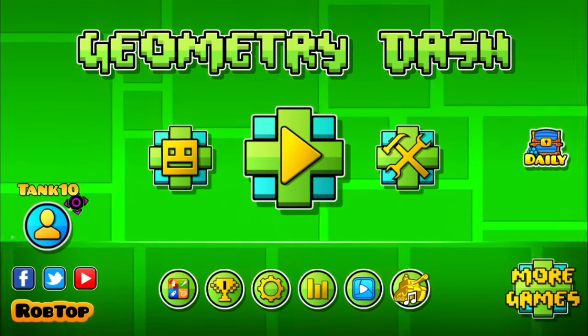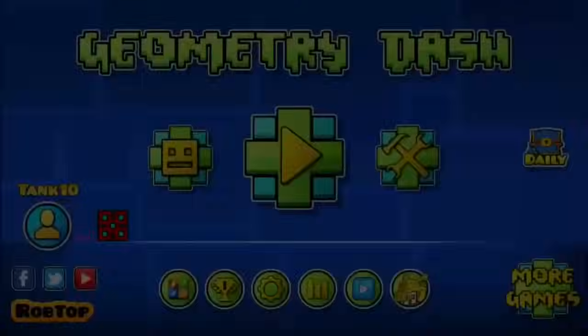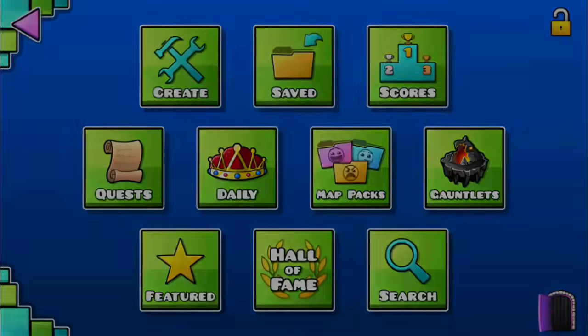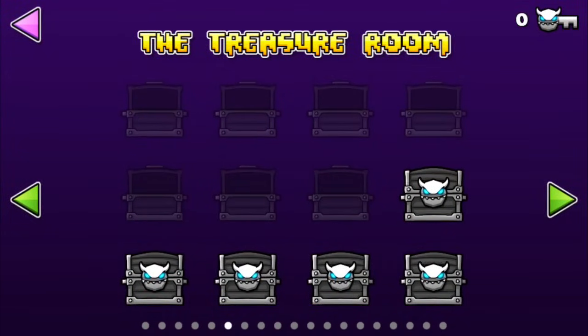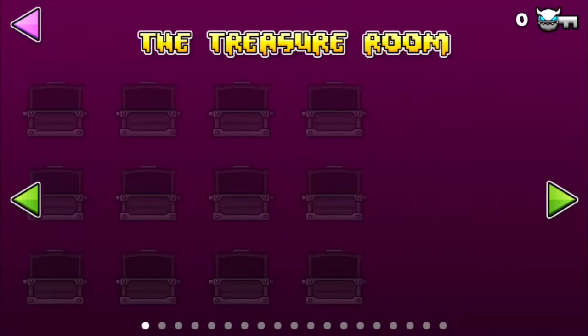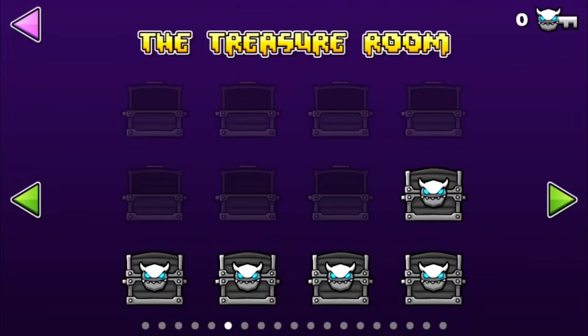So first, what is a demon key? Well, if you go to this button and then go to the bottom right hand corner — this little door — it will lead to the treasure room. As you can tell, I have zero demon keys available. The demon keys can be used on these chests right here, and you can get rewards like orbs, diamonds, colors, icons, and more.